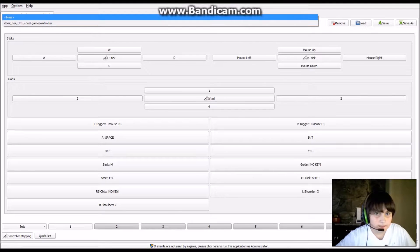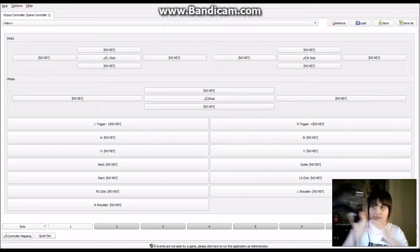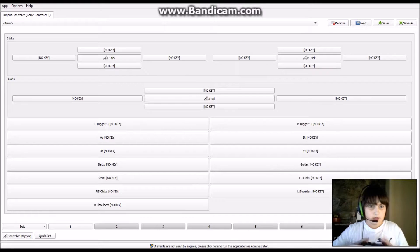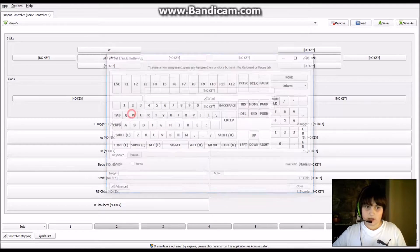Okay, I'm going to create a brand new one. I'll have my Xbox controller right here for demonstration. Let's say I want to assign W to moving left stick up — so when I'm playing a game I can do that.